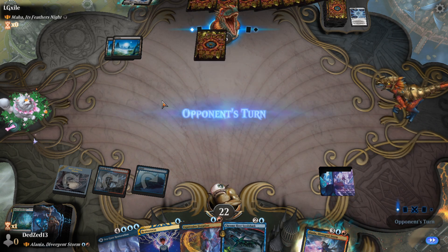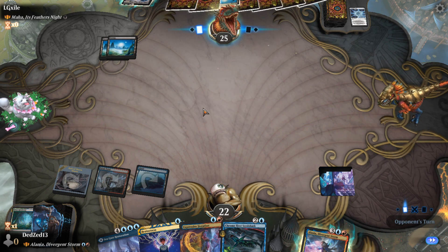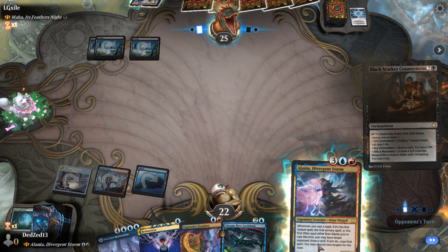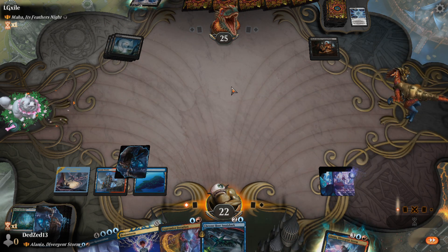We're going to Feed the Swarm, I want to say it's called — I could be mistaken. Black Market Connection is a good card for them to resolve, very, very powerful.